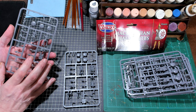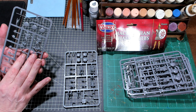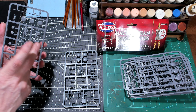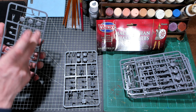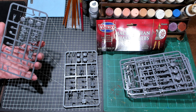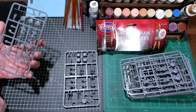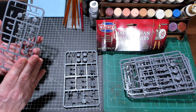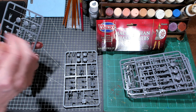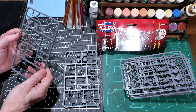These sprues are going to be literally super easy to put together — body, shield, arm, head, done. That's it. Pick the right head and you're set. The arms are either holding their spears straight up, or depending on how you mount it they could be holding it lower, but it looks like they're all holding the shields vertical.